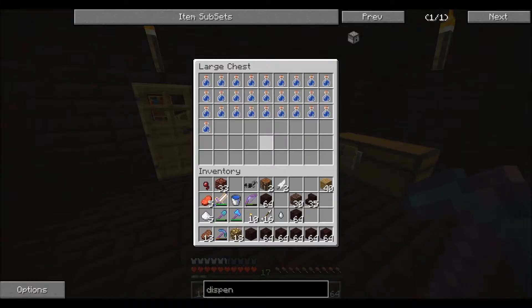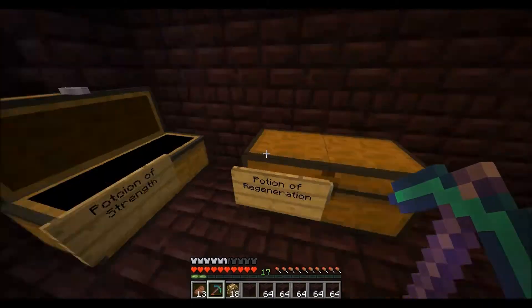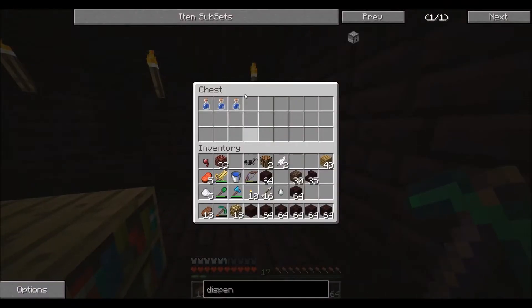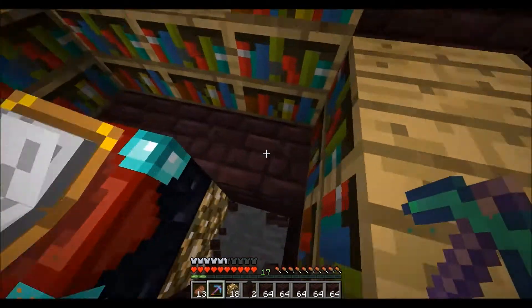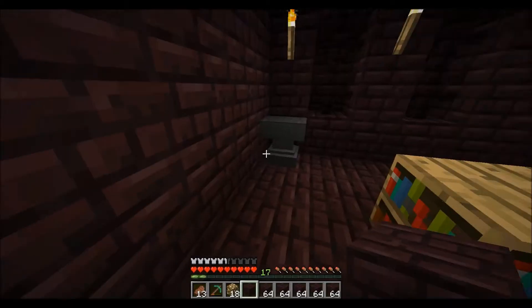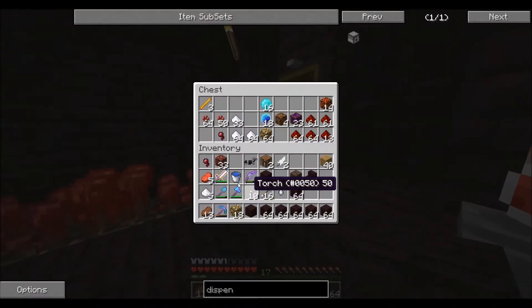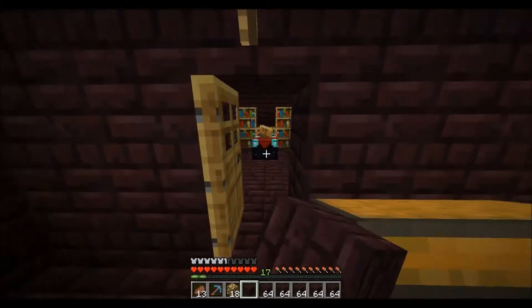So these are the water bottles, potion of swiftness, fire resistance, that's regeneration. And then here we have the mundane potions, the glass bottles. What I've actually done in here is put a light down as I think that gives it a higher enchantment level - I'm not too sure. We're gonna finish off the enchantment room today as well.